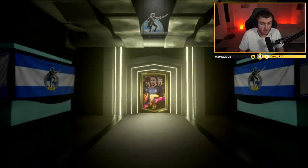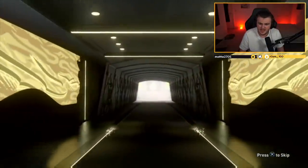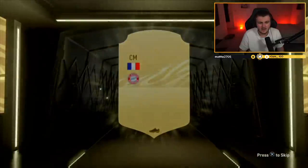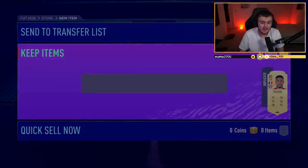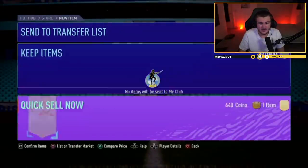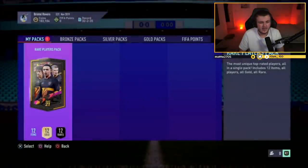We've got George's rewards now — he's got a Rare Electrum and a Rare Players Pack, and I think these are tradeable. First one's a non-board sadly. First player is Tolisso — he's got a value of 3 to 4k. It's not the end of the world. There could be some value players in there but not really.